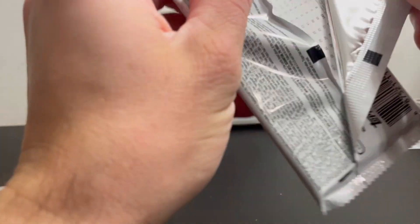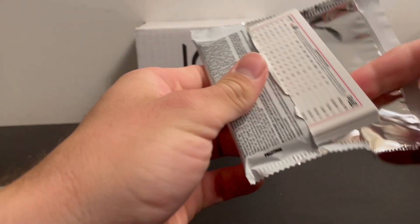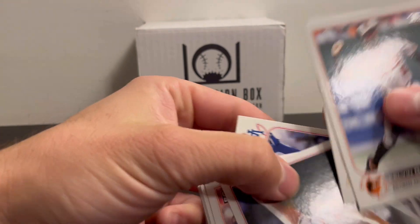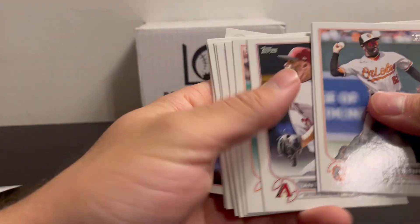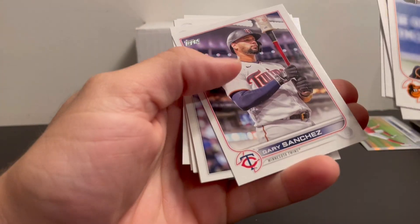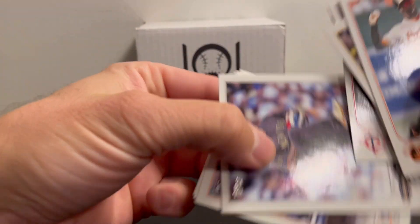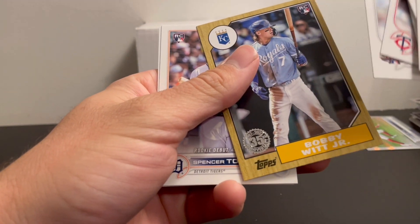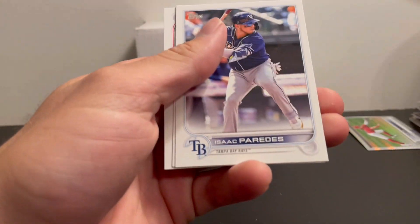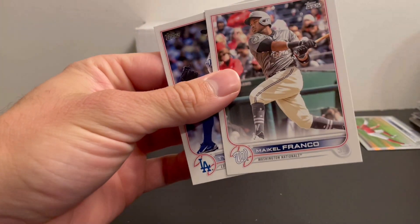2022 Topps Update: Reyes, Pina, Bobby Witt. Wander Franco rookie debut. Very Sanchez. Bobby Witt Jr. insert. Torkelson debut. And Wander Franco.